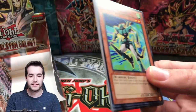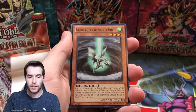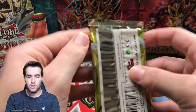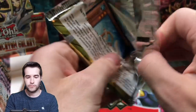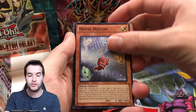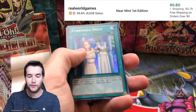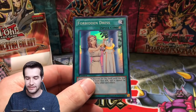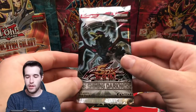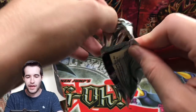Lord of Tachyon Galaxy — looks like Abyss Rising has the most packs left. Sonic Warrior, Shark Fortress, Stealth Ray, Lightning, Zero-Fine, Parsec. Ghost rare time? Mermail Abyss Hildal, House Dustin, Emperor of Prophecy — the Rux special: Forbidden Dress! I think Forbidden Dress is decent as a super rare. Not bad, we'll take that.